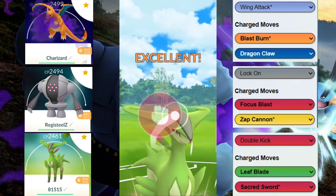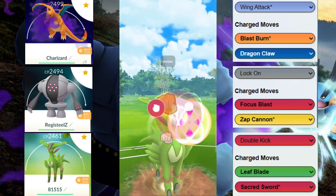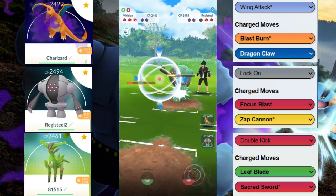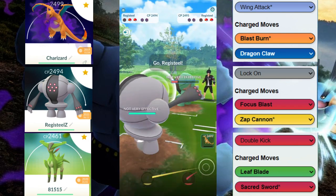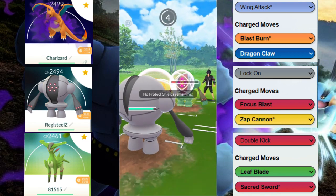All we have to do now is make sure we leave with a Leaf Blade possibly, but we're switch-locked right now, so we're just gonna chip away. They didn't allow us to leave with the move — ideally we were supposed to leave with a Leaf Blade and then switch onto the Regi.